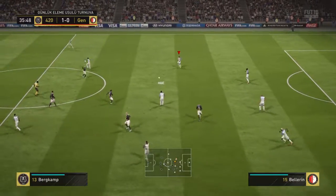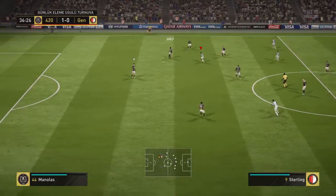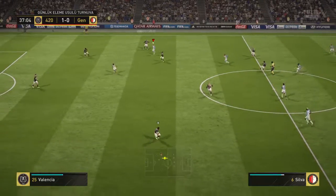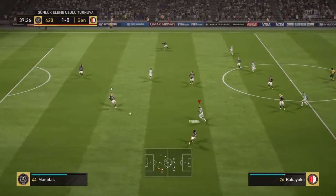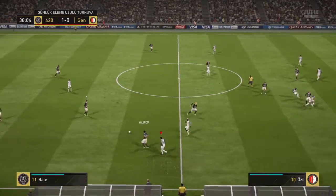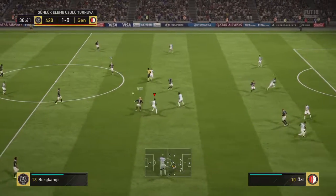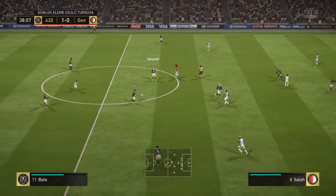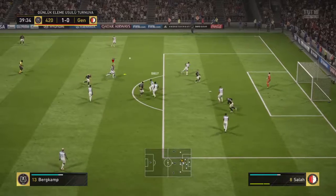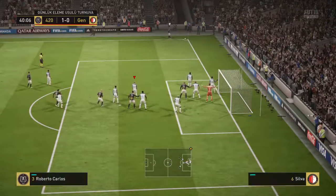It's Mane. Silva. Good defending. Roberto Carlos with the ball. Valencia. Bale. Gareth Bale — and it's past Dennis Bergkamp. Takes it in easily. They're in a good position here. Bergkamp got in the way and the ball's gone out for a corner.